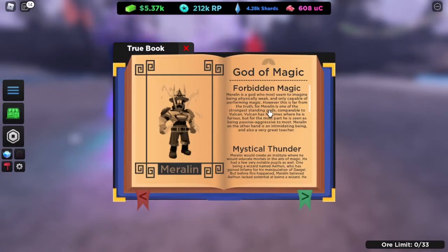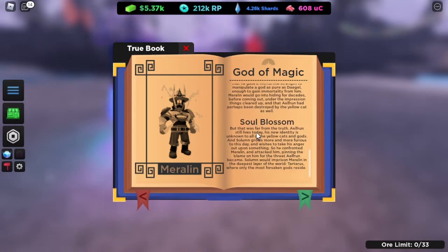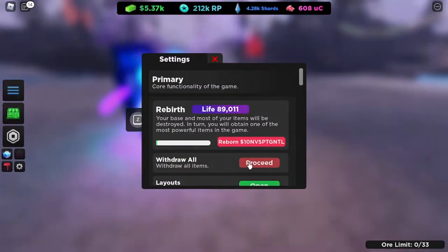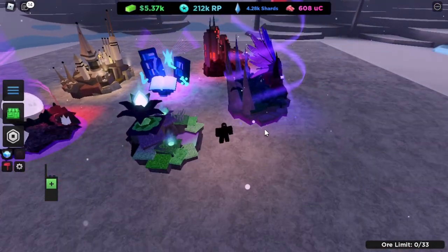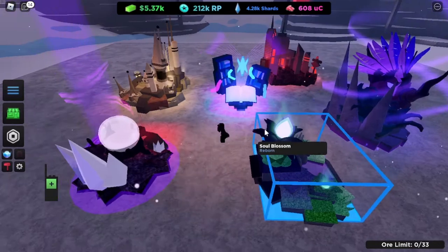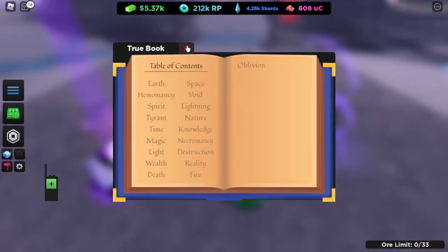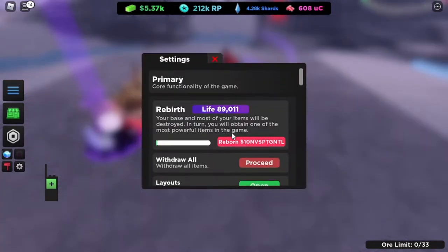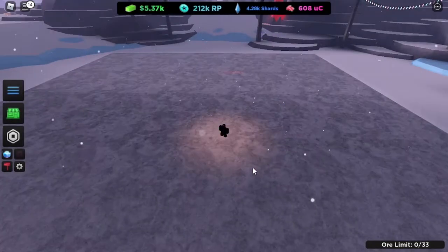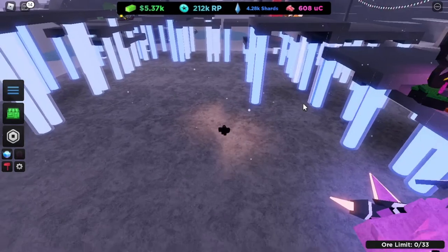All you need to do is put the items on your base. For example: Ferdin Magic, Mystical Thunder, Swag City, Methuselah, and Soul Blossom. I already have the layout. Basically, just put everything on the list from the table of contents onto the base. After you're done, save the layout.